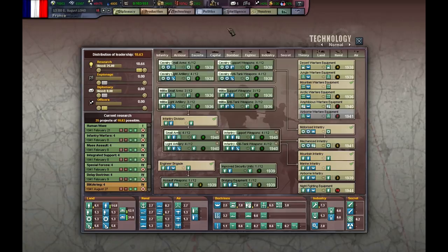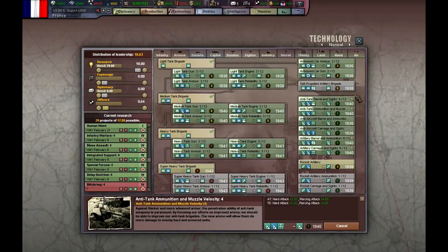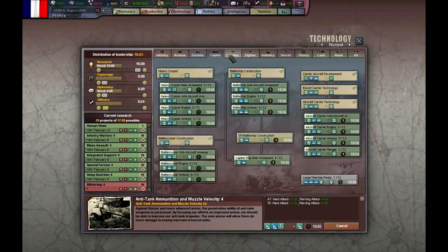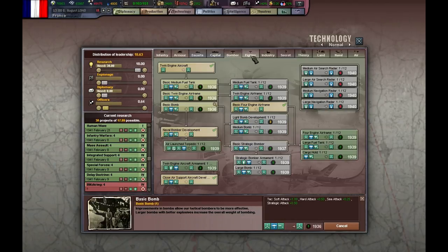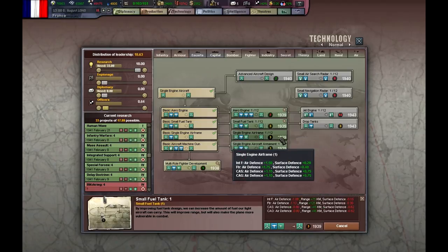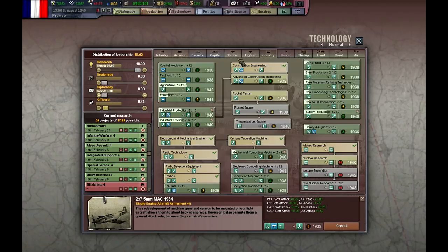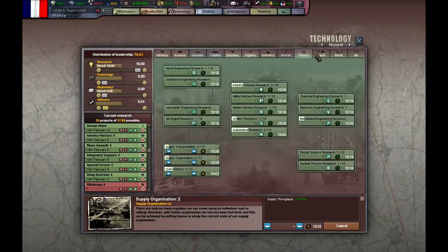Before we continue, let me double check the technology. I will be needing these sooner or later, but not now. I'm going to put something into the queue, just a little bit. I need artillery. Anti-tank — I was forgetting about that. Need basic bombs sooner or later. I'm also going to need all of these, so I better put them in the queue. These are also very important; I'll sort them all out later.